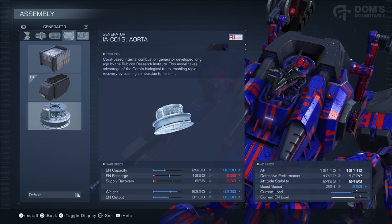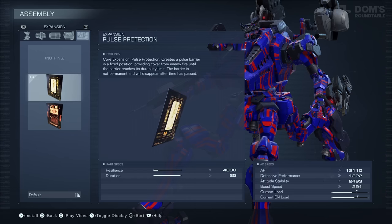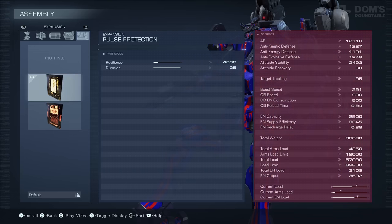As we're at generators, we may as well work from right to left. Let me just very quickly touch on expansions first, as they're right at the end here. Expansions are very unique compared to any other type of equipment, in that they do not affect anything but themselves. As you can see, it is literally changing none of my stats. Your expansion is kind of like your ultimate ability, and it's very much tailored to the situation you're in and your playstyle.